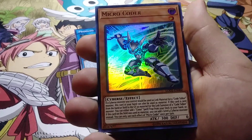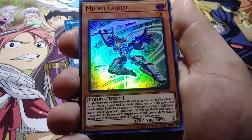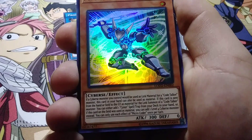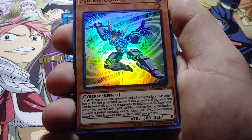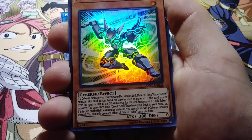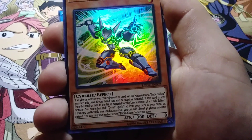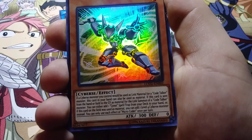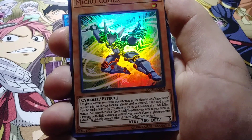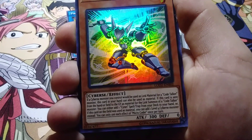Then we have Micro Coder. I believe this is supposed to be our secret ultra rare, and according to what online says, this is actually supposed to be the secret rare. If a Cyrus monster you control would be used as Link Material for a Code Talker Monster, this card in your hand can also be used as Material. If this card is sent from the hand or field to the graveyard as Materials for the Link Summon of a Code Talker Monster, you can either add one Signet Spear Trap card from your deck to your hand, or if this card on the field was used as Material, you can add one level four Cyrus monster instead. You can only use each effect of Micro Coder once per turn.